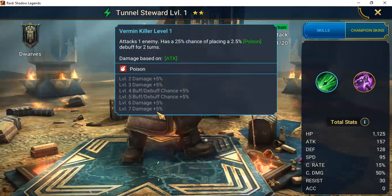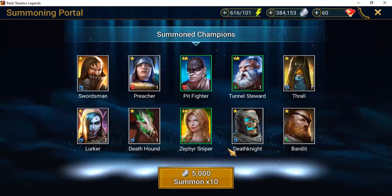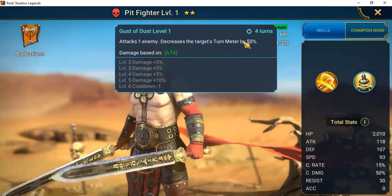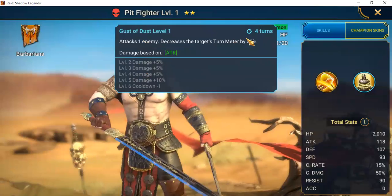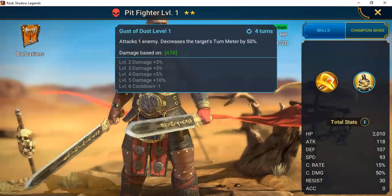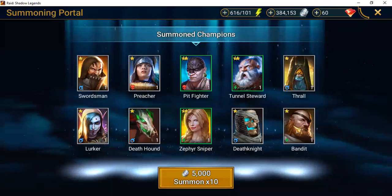Vermin Killer also attacks one enemy and has a 50% chance of increasing the duration of two random debuffs on the target by one turn. With his first attack you're adding 20% damage, and you can add 10% to the buff/debuff chance — not the best, but helpful for early game. Pit Fighter can decrease the target's turn meter by 50%, though there are other champions that do this. Our two-stars we'll keep; everyone else is food.